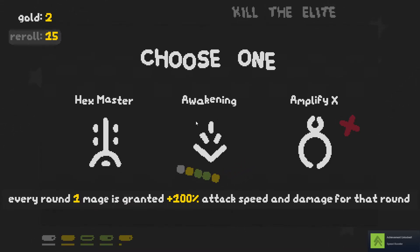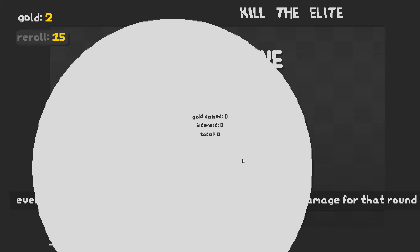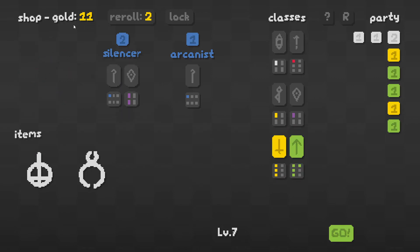What do we have? Hex Master — don't have any curses. Every round one mage is granted — don't have any mages. And then bonus AOE damage, that'll help our warriors and such. I'll take an archer — that'll keep me getting two interest for the next turn. I'm not going to reroll anything quite yet. Level seven, here we go.